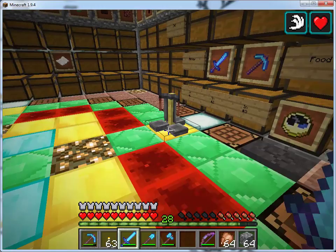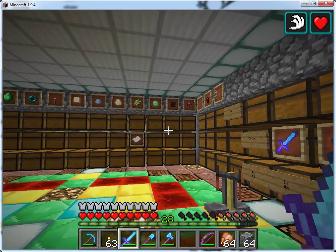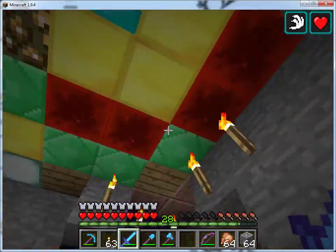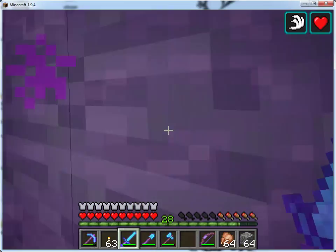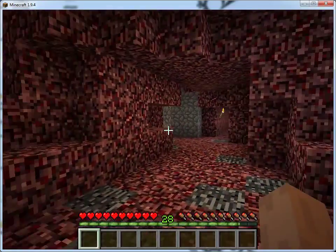It means that when I want to build something, or go fight some mobs, or when I set up the village that was up at the top, it was pretty easy. The other thing I'll show you: we saw the quick drop to get down here — this is how we can get back up quickly.